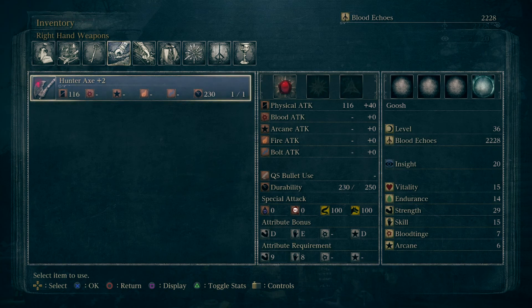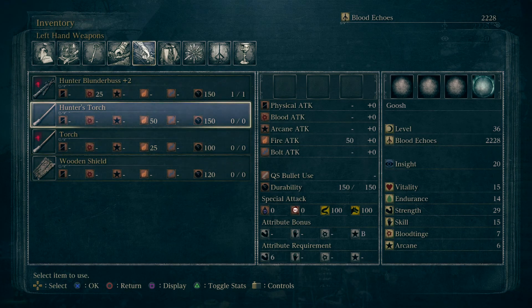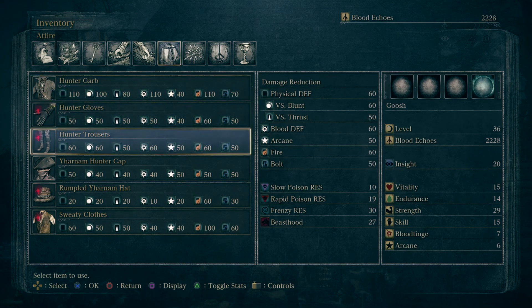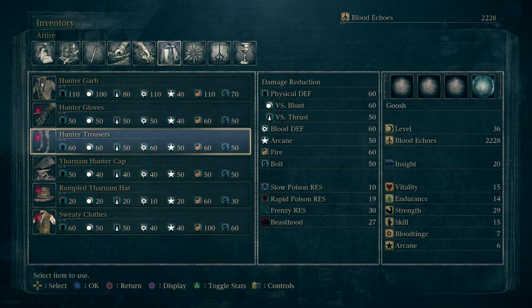For your right-hand weapon, besides your hand, you'll have an axe — pretty straightforward. On the left side there are different options: a hunter's torch for seeing, a shield, and a blunderbuss — which is the type of bus you can call in, going back to the vehicles later in the game. Clothing is pretty self-explanatory. I would definitely highlight the hunter gloves — probably the best in the game. I got them right away and the stats are incredible, better than any other gloves available.